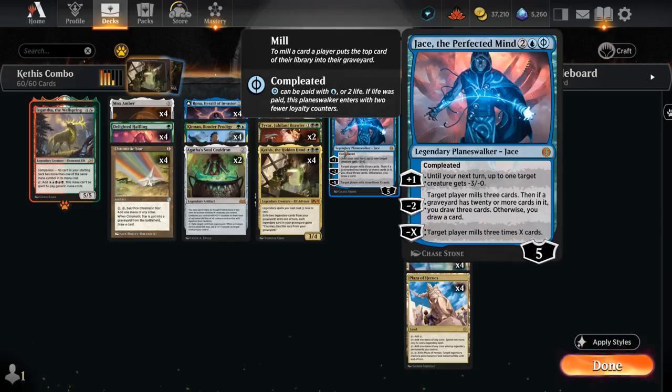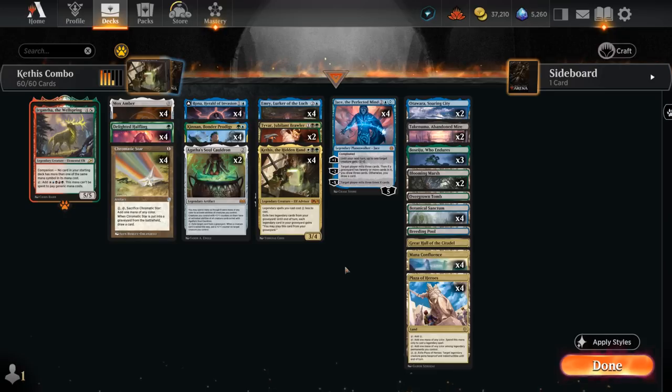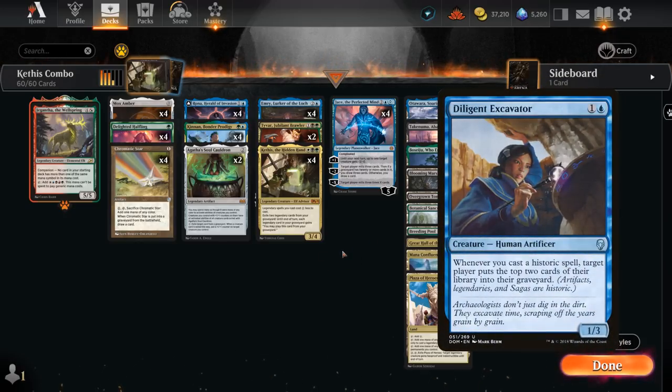It does take a little bit of setup, but once we get going it's actually not too bad, and a lot better than Kethys combo used to be with the Excavator — now it's a lot faster to win games with Mox Amber and Jace.